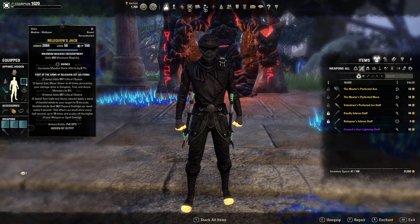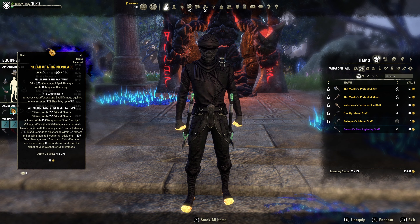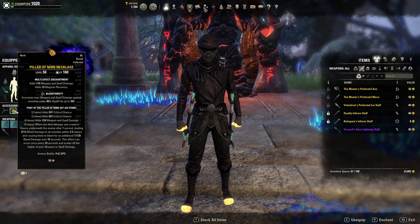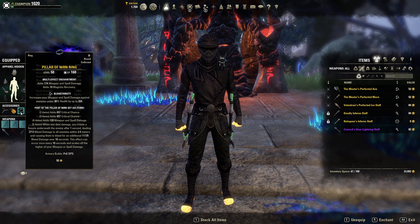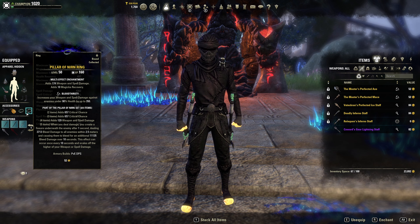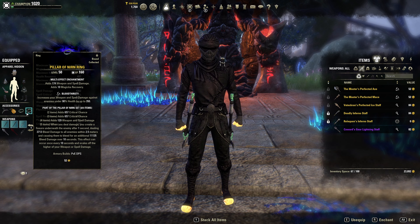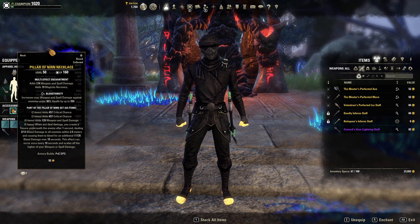This build pretty much has sustain down to a tee. We're running five-piece Relequen on the body — non-perfected; if you want perfected, go ahead, it's not needed. This is a mag Dragonknight build. For pillar jewelry, I would definitely try and gold out your jewelry if you can. If you can't, you will lose around 100 weapon and spell damage under the 90 health threshold. You should still be able to hit 100k without golded jewelry.